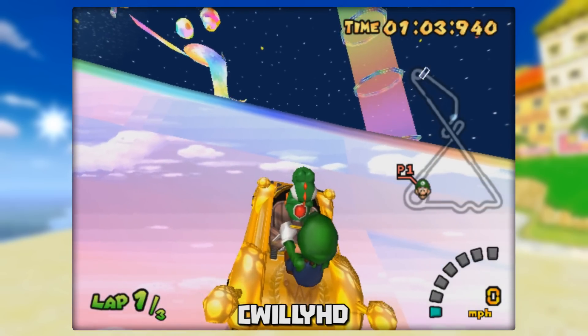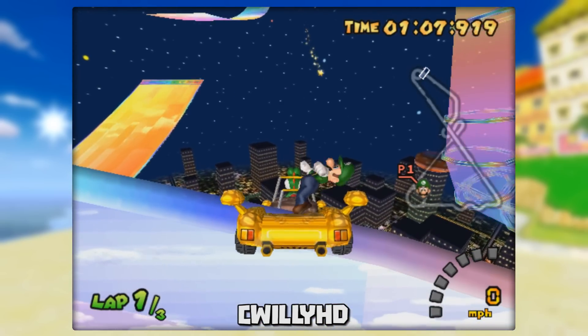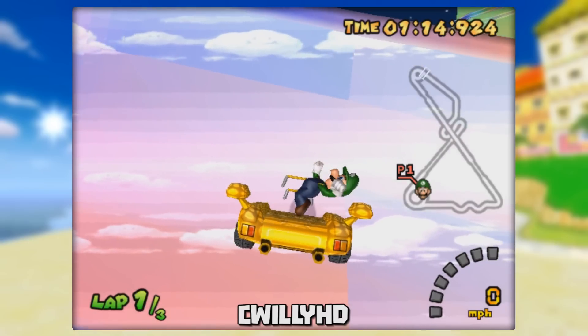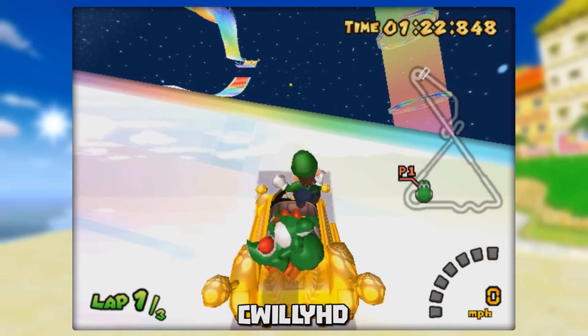Drive around normally until the big spiral turn on the bottom left corner of the course. Turn your cart so it's parallel to the edge of the track. Slowly drive upwards and just as you start to tip off the side, let go of all the buttons. You should clip through a part of the track with your cart on both sides of it.